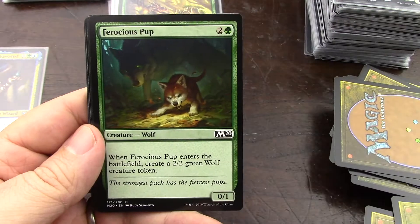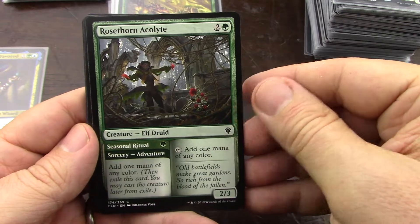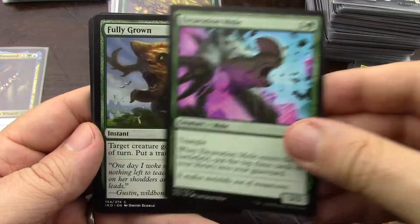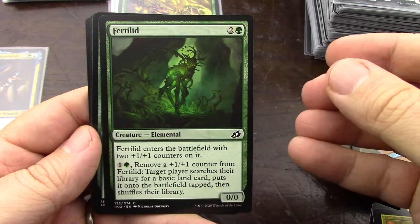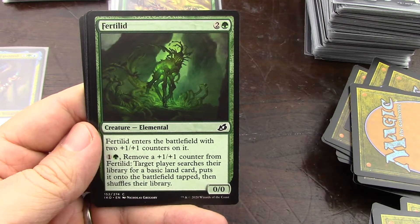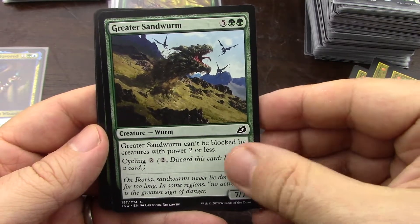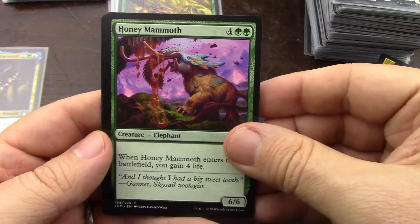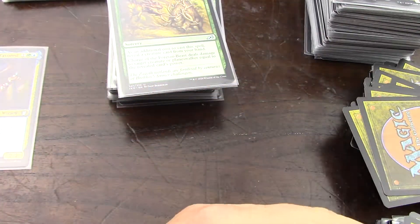That's good — tokens. Mana dork at three, I don't think I'm gonna need it — no. I like that, I like it enough that I'll include it for discussion later. No. Yes, I'll mutate. No, no — life gain, nope. I have no prevent damage. Okay, I cleared out a lot of cards — that's good.